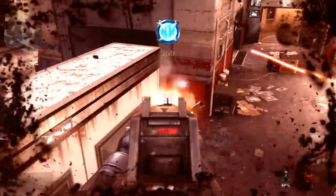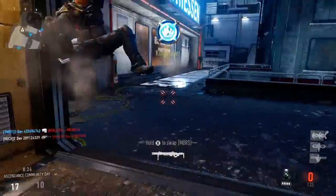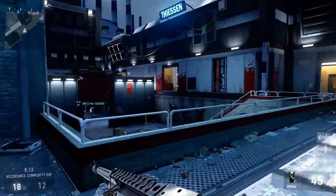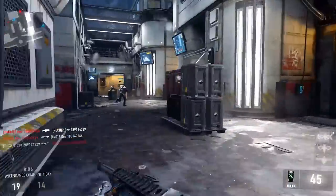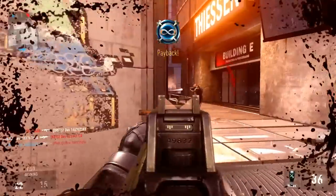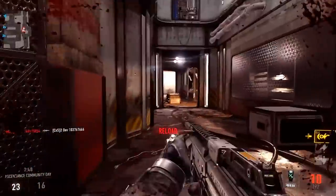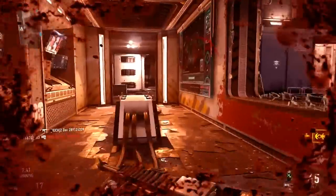The Grapple will attach to pretty much every surface on the map — walls, chairs, the ceiling, the floor, anything like that. It does have a limited range, so you can't shoot a building on the complete other side of the map and pull yourself across. It's a pretty generous range, but that's the key to being really good with this thing. Sometimes I'd jump out of a window, try to grab a building just barely too far away, and it wouldn't attach — I'd just fall to the ground. Figuring out that range threshold and knowing what you can and can't shoot is crucial.